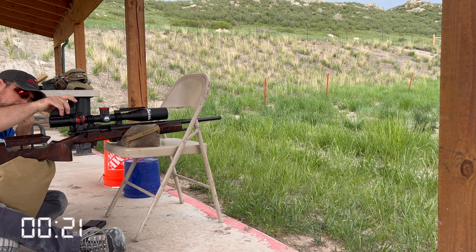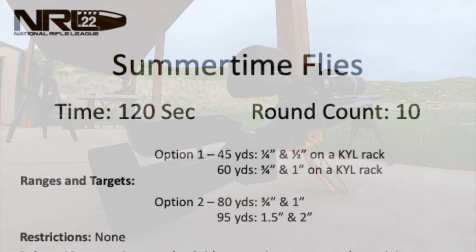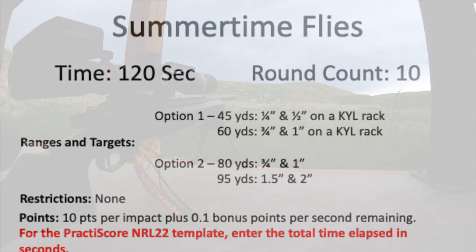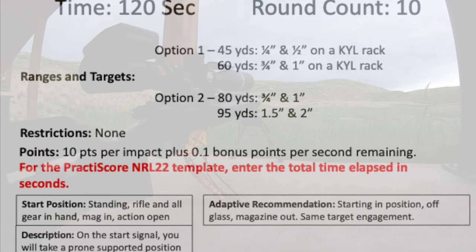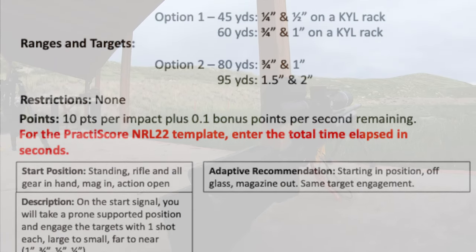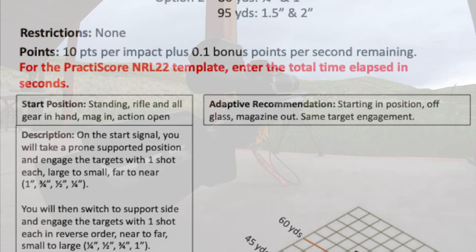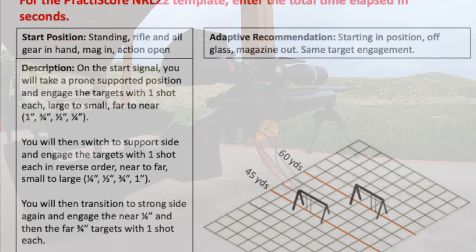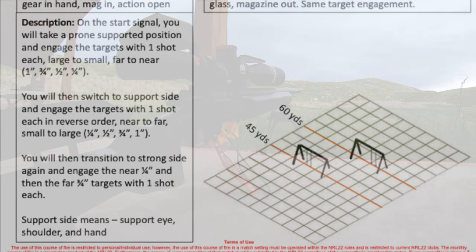Next up for June — those pesky summertime flies. We have a quarter- and half-inch on a KYL rack at 45, and a three-quarter and one inch on a KYL rack at 60. We're going to start standing, rifle and all gear in hand, mag in action, open. On the start signal we will take a prone supported position and engage the targets with one shot each, large to small, far to near. Then switch to support side and engage the targets in reverse order, near to far, small to large. Then transition back to strong side and engage the quarter inch near, then the three-quarter inch far. Note: this is the bonus point stage where you earn 0.1 bonus points per second remaining on the clock.